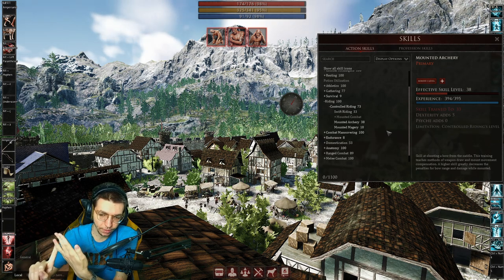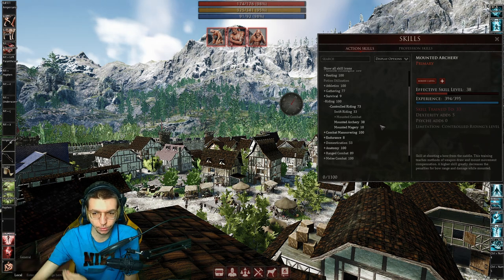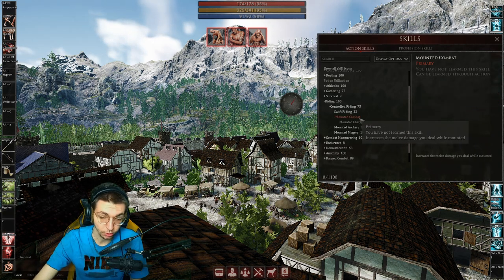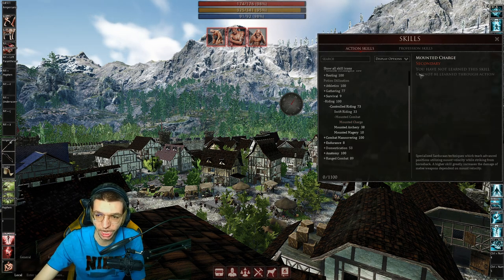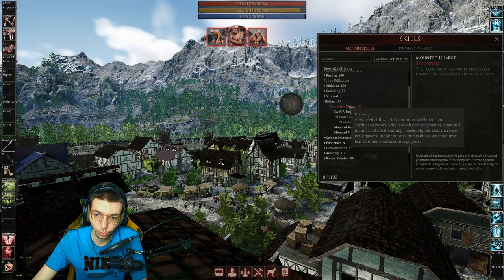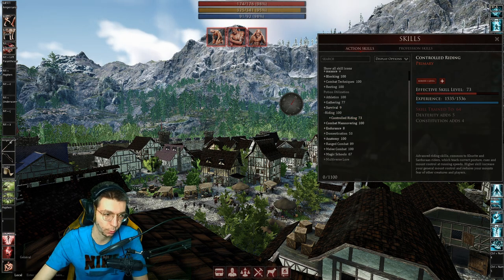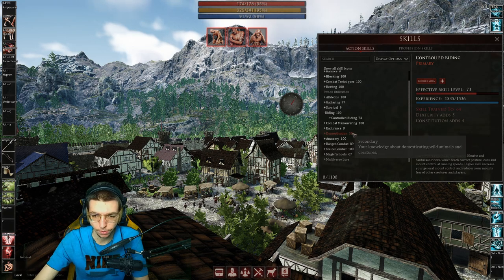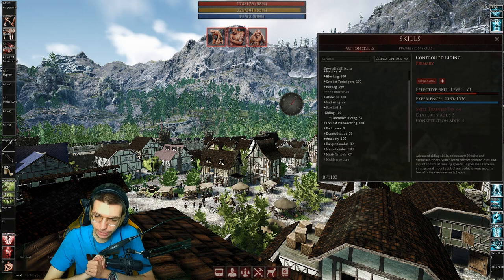Same goes with Mounted Magery - at a certain point you'll cast a spell and unlock every parented skill. Mounted Combat is similar except that Mounted Charge cannot be learned through action, so you'll need to buy those books. They're available in Tindramic towns like Fabronum, Tindrom, Meduli, etc. I think we're done with all the basic spells and skills.